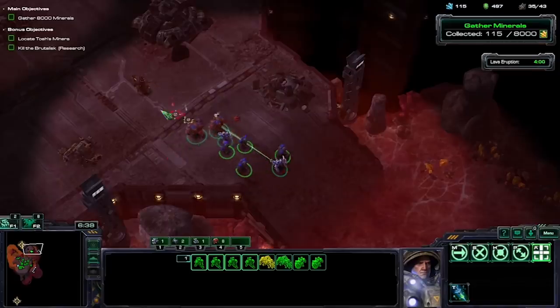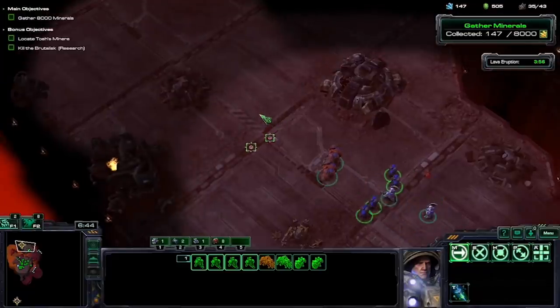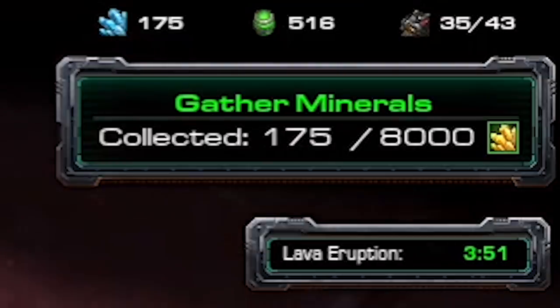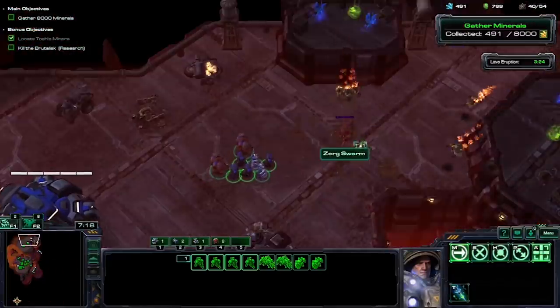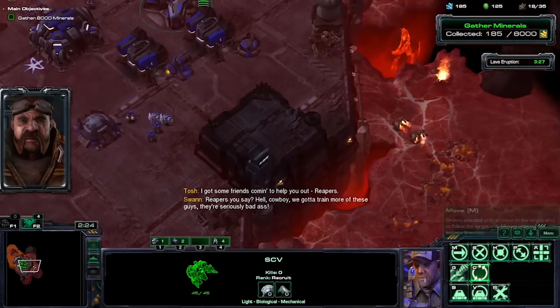The Devil's Playground is a resource-gathering mission. While many professional StarCraft players discourage floating resources, the main objective is to literally float resources. The mission is pretty chill — attacks aren't too crazy, and the only real danger is the occasional lava flow. And the Reapers. Reapers, you say? Hell, cowboy, we gotta train more of these guys. They're seriously badass. No, Swan. I'm doing a challenge run. Stop sabotaging me.